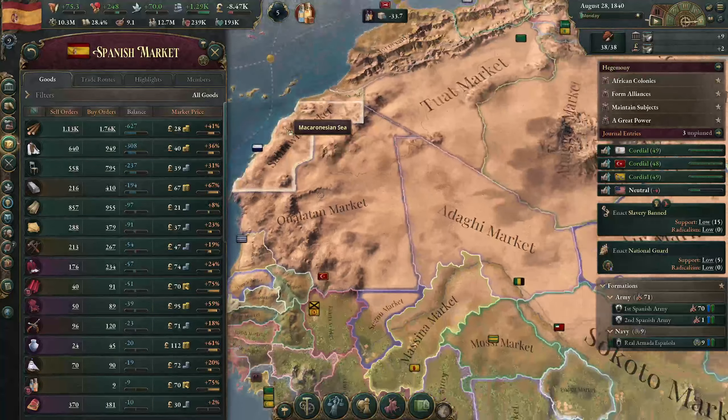There's a diplomatic play in North Africa - an ultimatum. The advice is to never interrupt an opponent while they make a mistake - plus 10 percent war success chance, we'll go for that. It seems like we've gotten the market price of iron to drop to plus 36 percent.